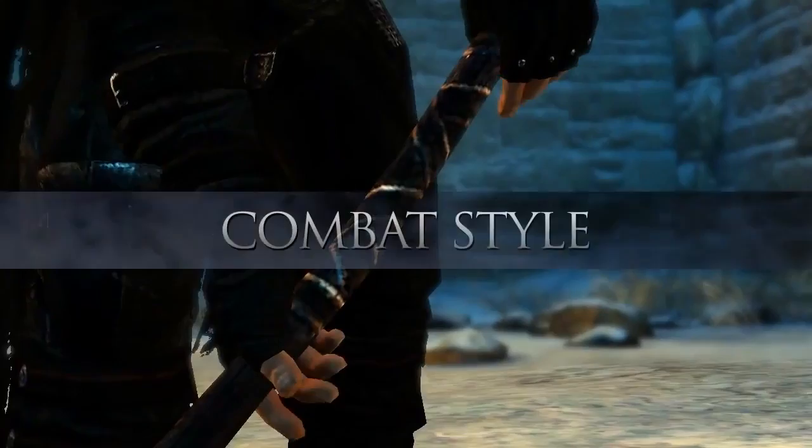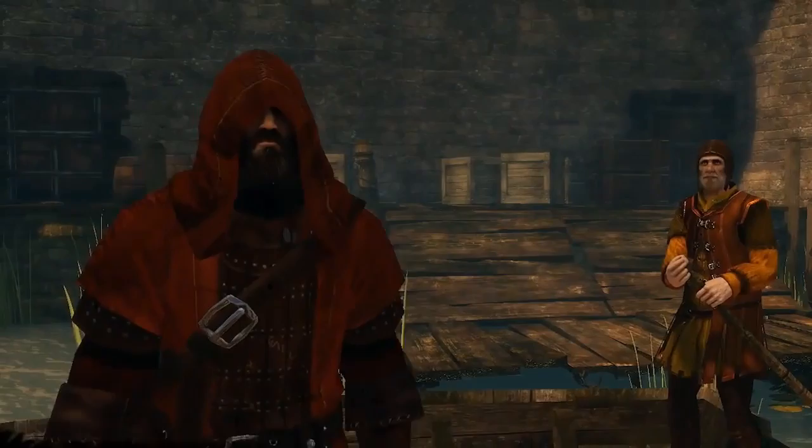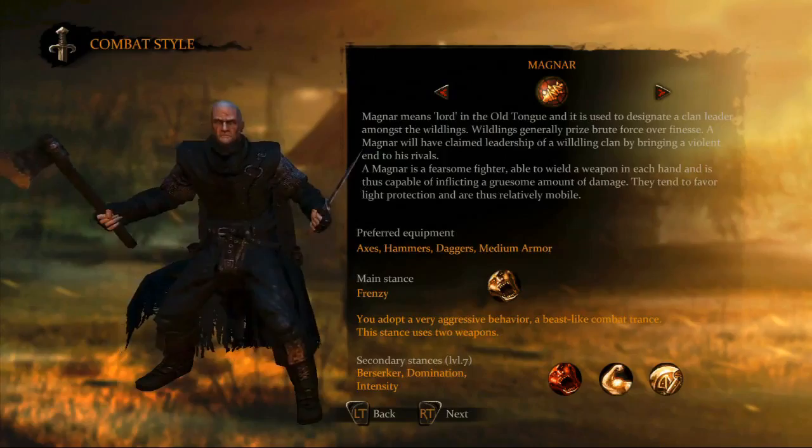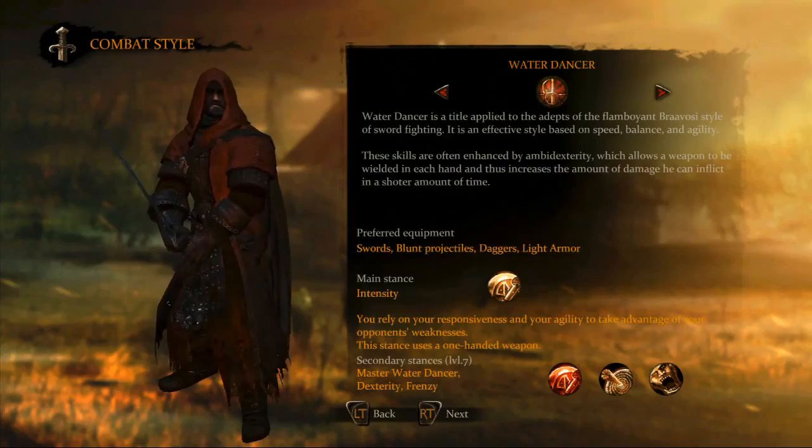As we mentioned, both of the main player characters, Mors Westford and Alistair Sarwik, have unique individual classes with inherent, distinct skills. Mors, a hardened warrior of the Night's Watch, can fight as a landed knight, a brutish hedge knight, or as a fierce magnar.